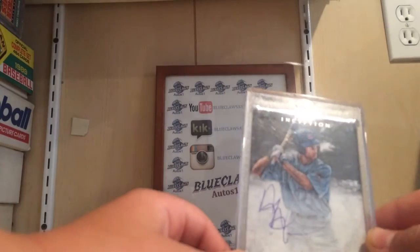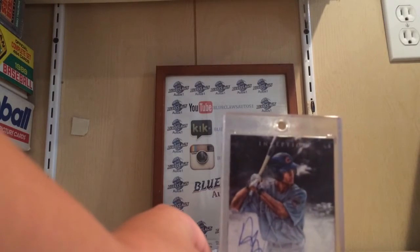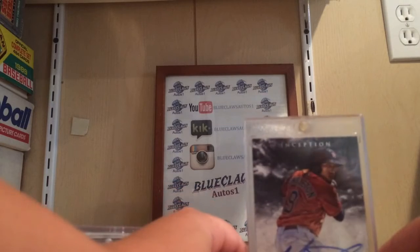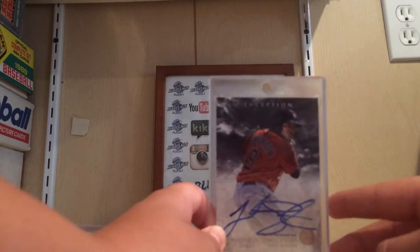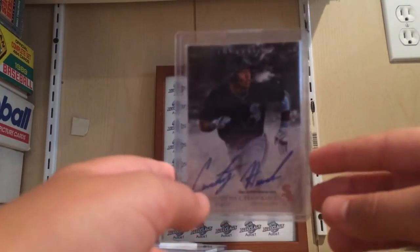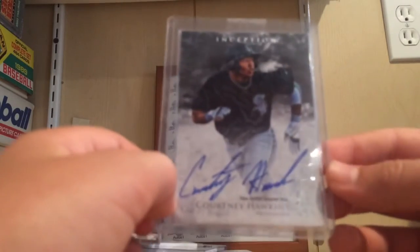Another mag is Albert Almora. I know he's a high prospect for the Cubs — I think he's like 2 or 3, but it's a nice autograph too. Next one is also a mag — he's in the pros now. Jonathan Singleton got called up. He played for the Blue Claws; we traded him in the Hunter Pence deal to Houston. I think he's going to be pretty good — first baseman. The Astros have like the best system. Next is Courtney Hawkins, in the White Sox organization, I think he's 1 or 2. He's got the nicest autograph. I met him too.